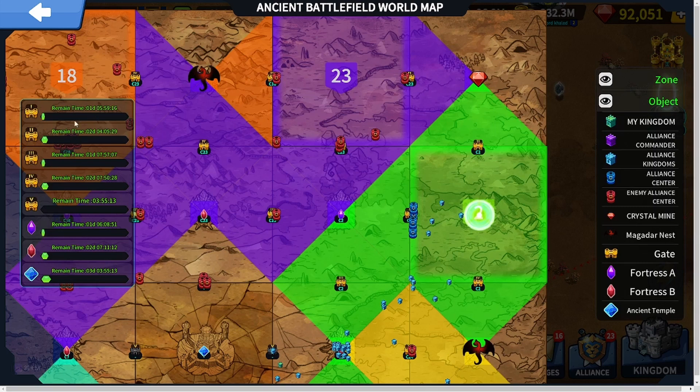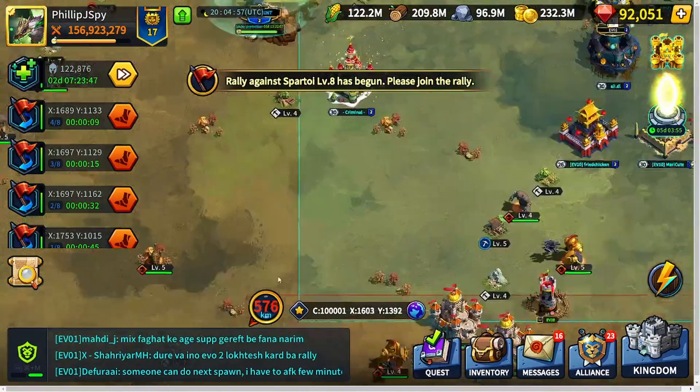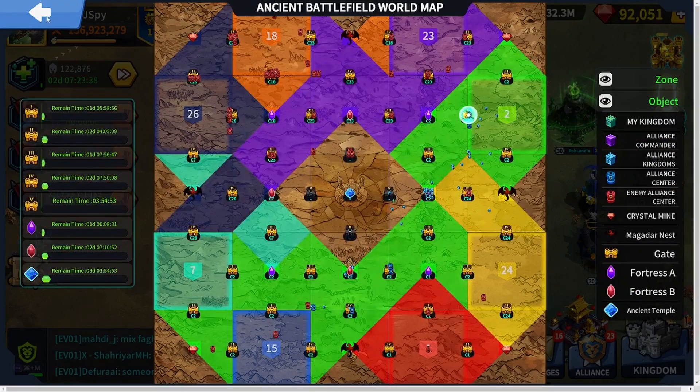Each gate has a timer — for example, Gate 1 has one day left. If we were to lose Gate 1, C23 could come in and start attacking us. You want to make sure to take and hold your gates, because if you lose them, you'll have to leave CvC and it'll essentially be over.